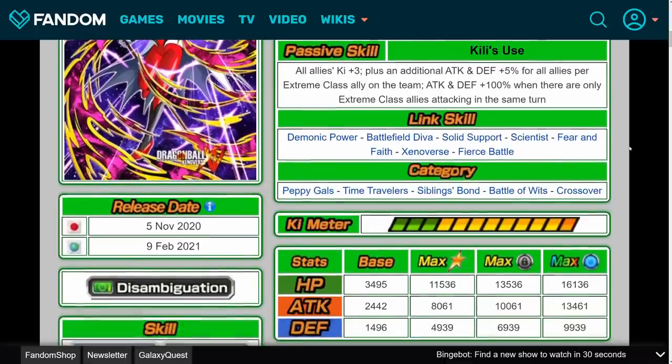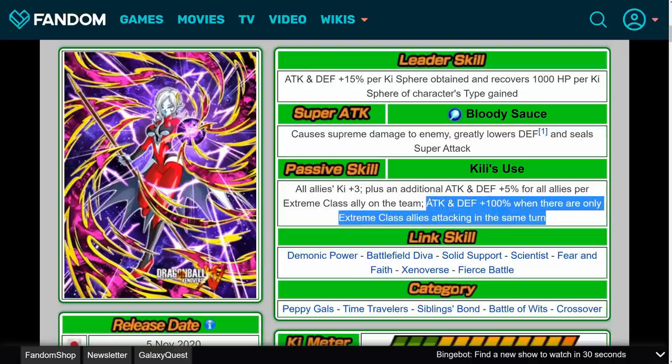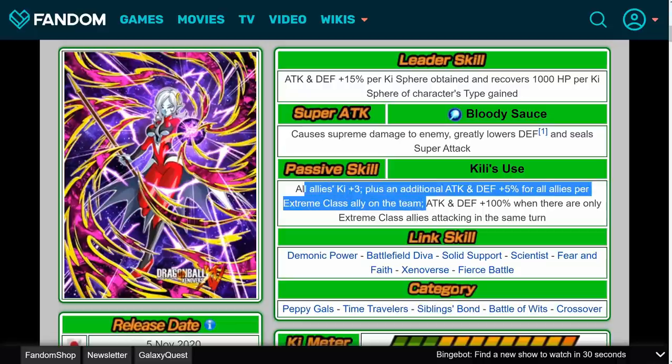Her categories are Peppy Gals, Time Traveler, Siblings Bond, Battle of Wits, and Crossover. If you have a full Extreme team, that's 7 times 5 — 35% attack and defense for everyone. With 6 Extreme allies it's 30%, with 5 it's 25%, and so on. She also gets attack and defense plus 100% when there are only Extreme class allies attacking in the same turn. We are continuing that trend of Toa units being very good Extreme class supports. She reminds me a lot of AGL West Supreme Kai — she gets a little attack and defense for herself so she can do some damage and tank a bit, but her main use is still as a support unit. If you have a full Extreme team, she is an extremely good Extreme support.